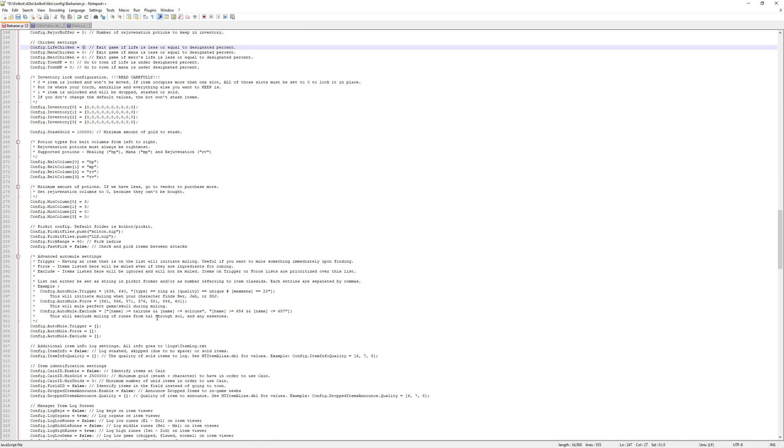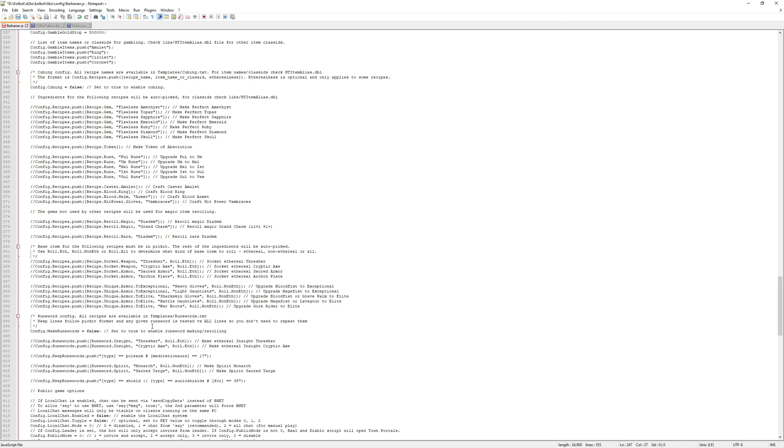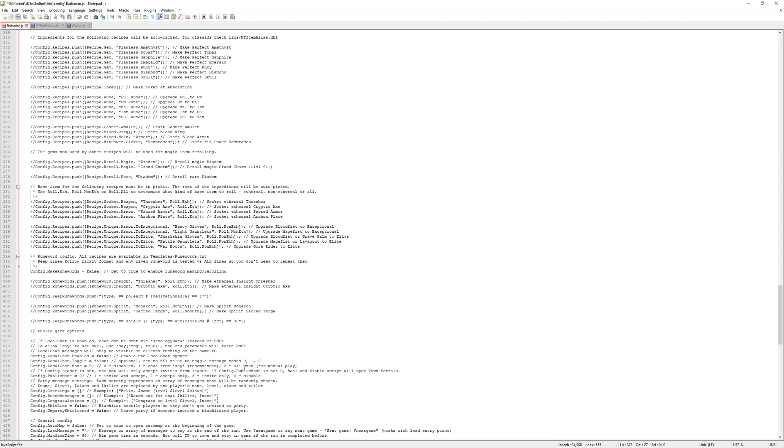The last — and very important — line is line number 418: config public mode. In the past I've said you can put a 1 here, but I've recently changed my mind. When I have 5 or 6 bots running at once, unless I change it to accept-only (2) for the leechers or helpers, and invite-only (3) for the leader, it tends not to work right. So use a 2 for a leecher, helper, or WAKA character, and a 3 for your leader's character configuration file. This solves problems and from what I've seen it works flawlessly. Once done, hit File and Save.